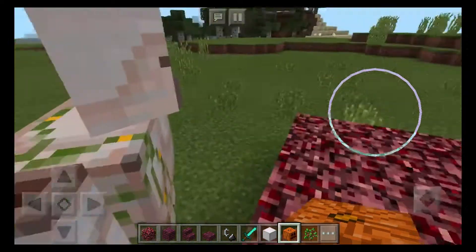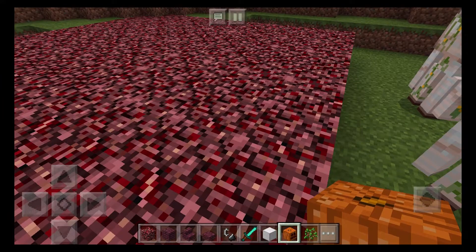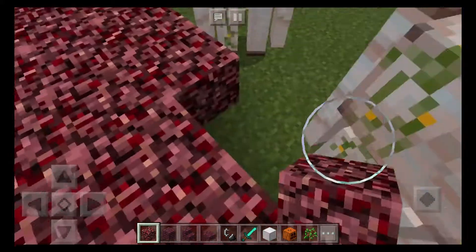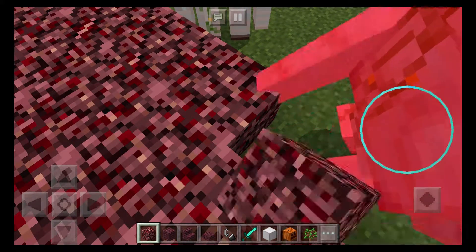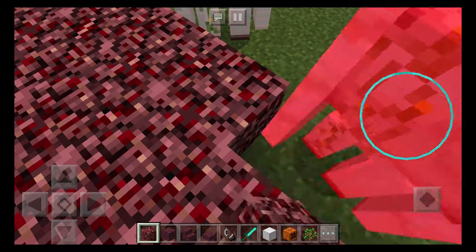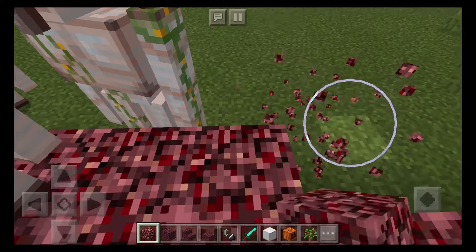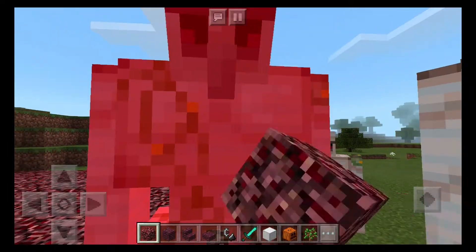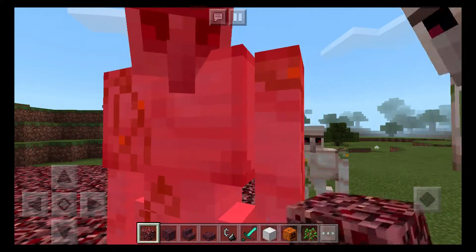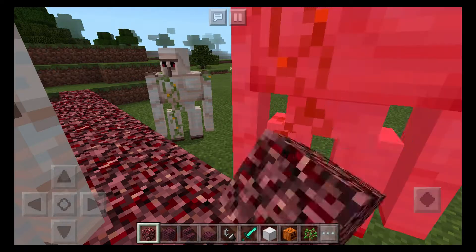Iron golems have super health; if you try to kill one it drops iron ingots and a rose. I might have to move them out of the way by killing them because I don't want them right here while I'm building. Get off my property! They're my friends except they're annoying me, but they're not waiting for my instruction.